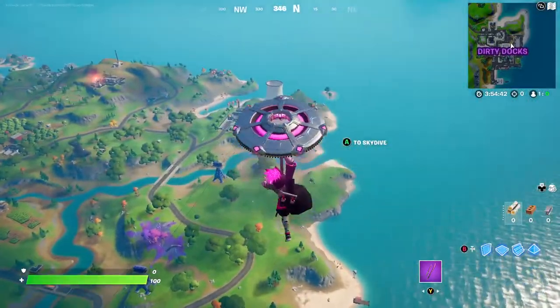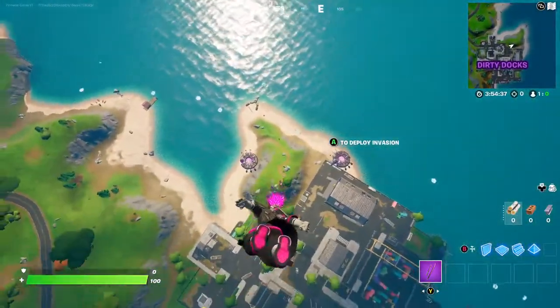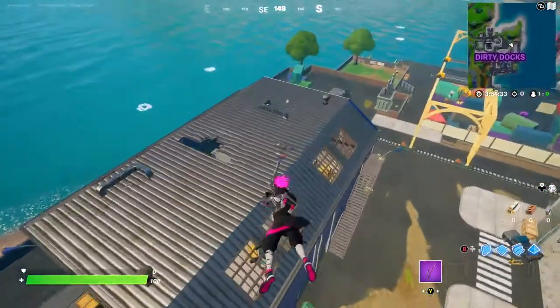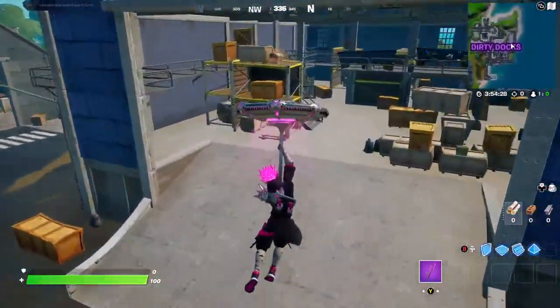Okay, so the glider with this skin looks really good. This is probably the best glider to use with him. And also, most people should have it because it's the Win Umbrella and you just have to win a game.